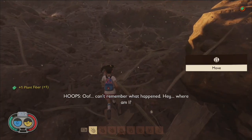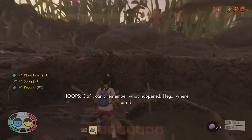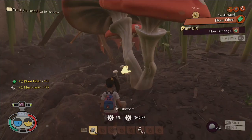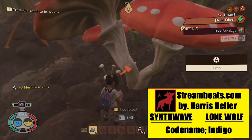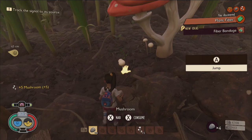The first thing you want to do after loading into a new save is to gather plant fiber, sprigs, and peblets. You should also grab some mushrooms for food, and keep in mind that maintaining your food and water meter above 90% grants health regeneration.